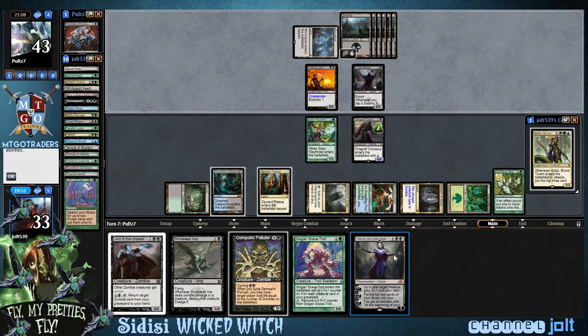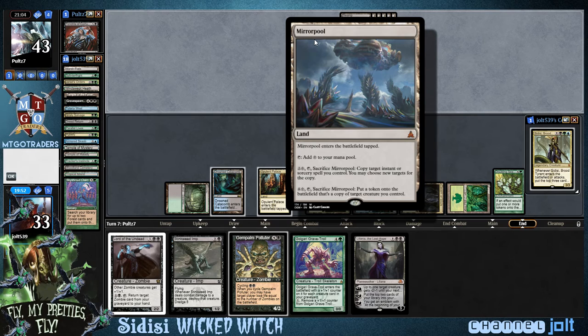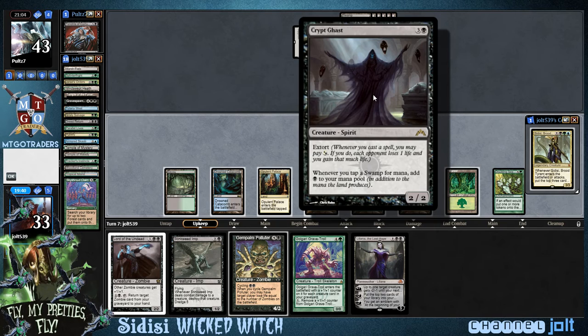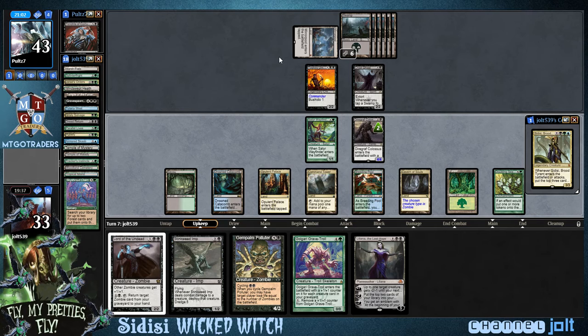He is passing the turn right now. He played Mirror Pool — copy target instant or sorcery spell you control, or put a token on the battlefield as a copy of target creature you control. So he could get into some crazy Crypt Ghast action with that Mirror Pool. That'd be pretty fun. Mesmeric Orb — ooh! With Sidisi and a Doubling Season? That sounds like a lot of fun.